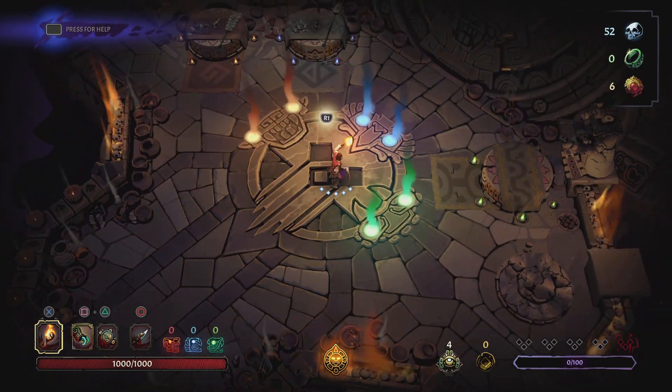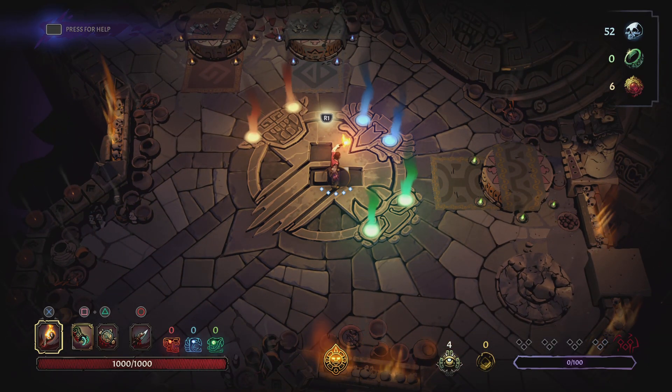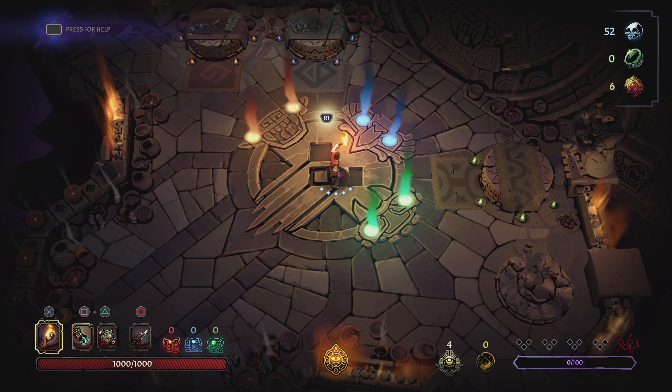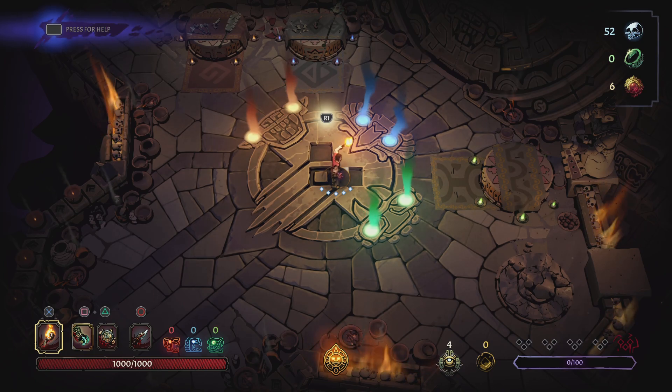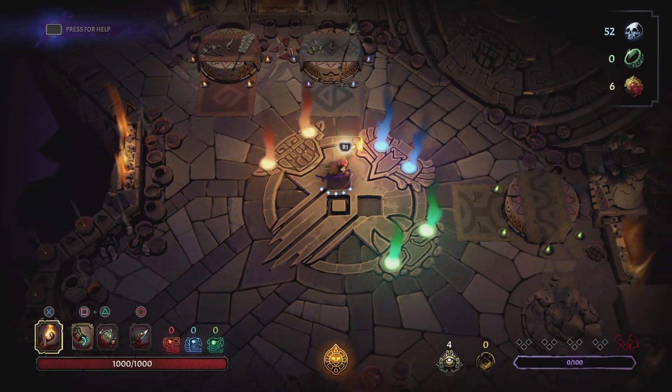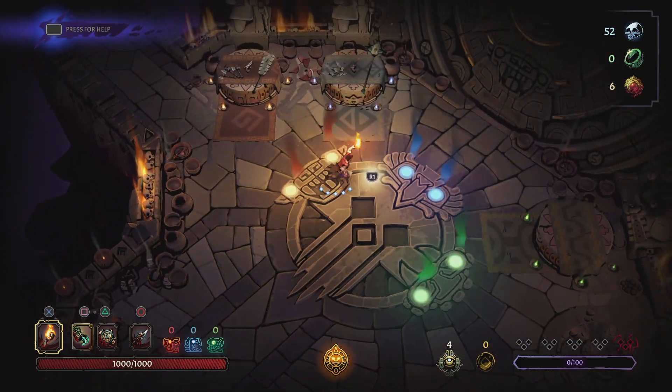When we hit X we have our torch — the torch helps push back darkness. If you're in darkness too long you accumulate curse, and taking damage also accumulates curse. In the bottom right corner there's a purple bar — that's the curse meter. The triangles above represent each actual curse you take on. There are technically three dead gods, represented by colors red, blue, and green.